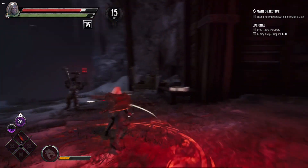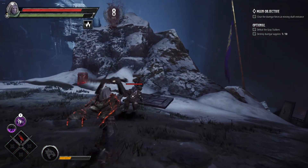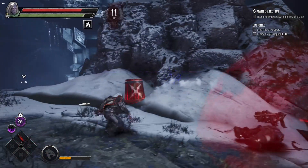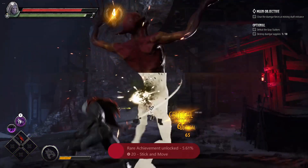Some enemies do spawn health as well as stamina and ultimate ability regen, but sometimes it is hard to tell, so you do need to keep an eye on that health bar. Otherwise as a Duelist you can get caught off guard quite quickly. But when you get those dodge attacks in place it does feel extremely good.